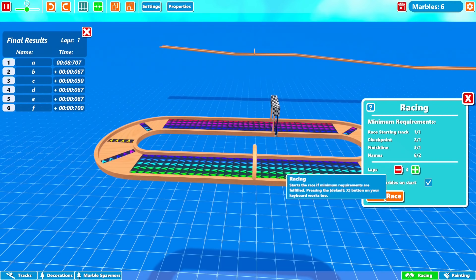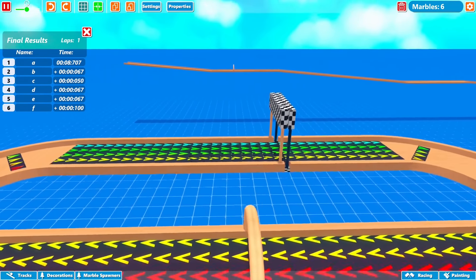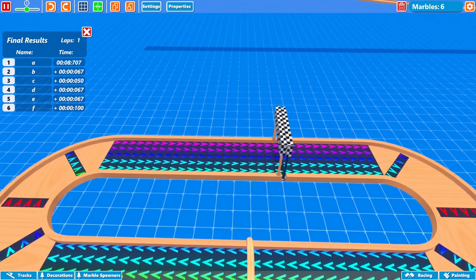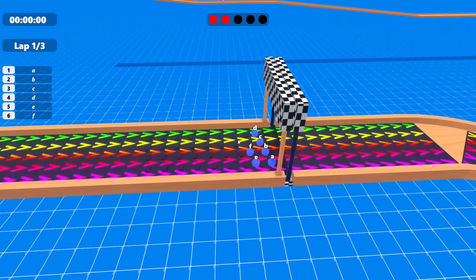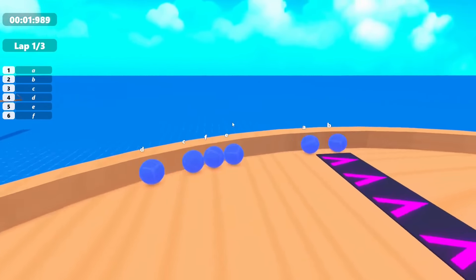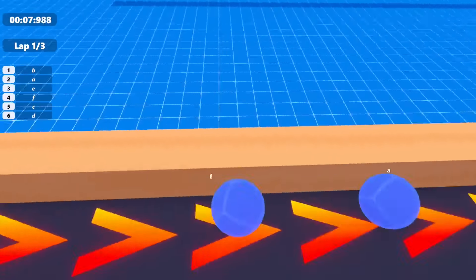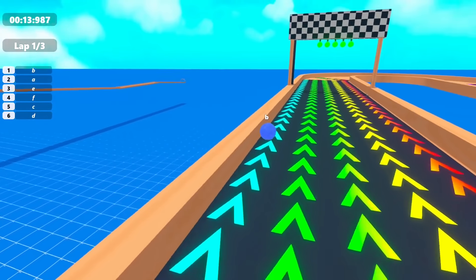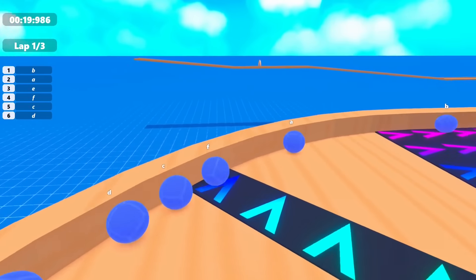I'm going to set it to three laps using the racing tab in the bottom right corner. I spawn the marbles and start the race. Here we go — the marbles are moving and I lock on to the leader. We can jump around between marbles, which is amazing. We can see which place everyone is in. I also just found out that the marbles will hit the checkpoints, so you have to be careful with placement.